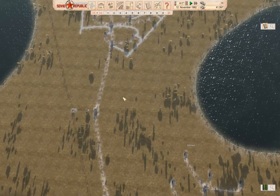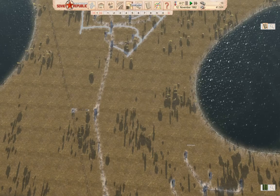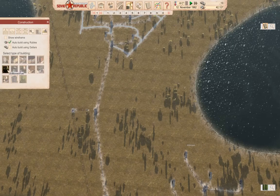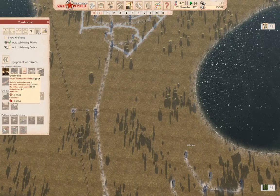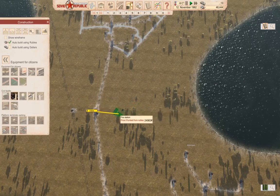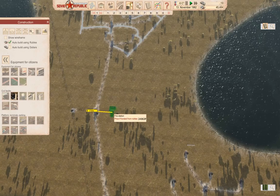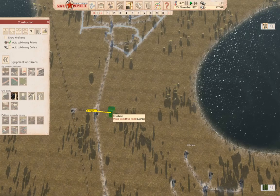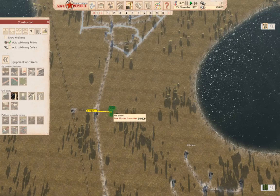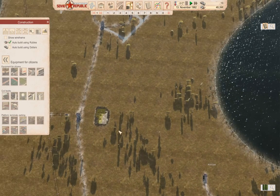I'm going to place one right about here. It's going to be equipment for citizens — a fire station — and we'll put it where it can definitely get power. We'll let it build.